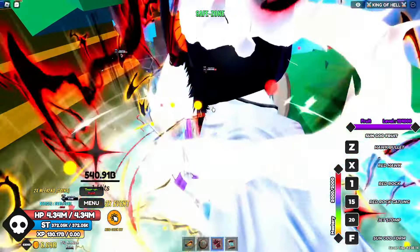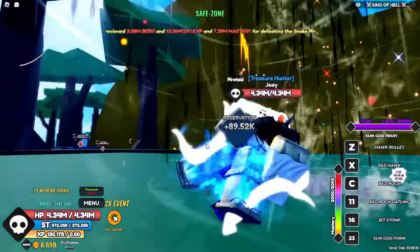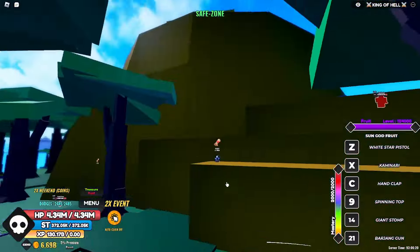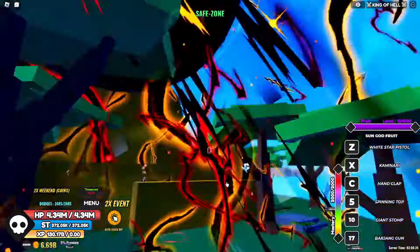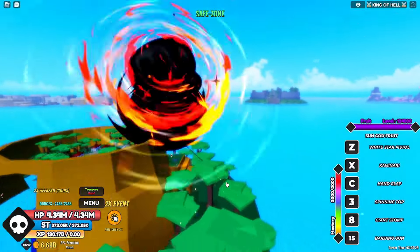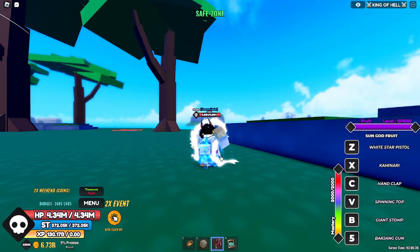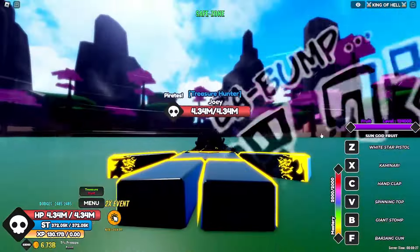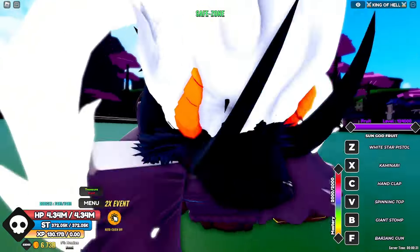B move, and the last move. Those are all the moves. Now let's get into the raid. All right guys, we're in the raid now, let's get ready to do this — Gear 5 equipped.